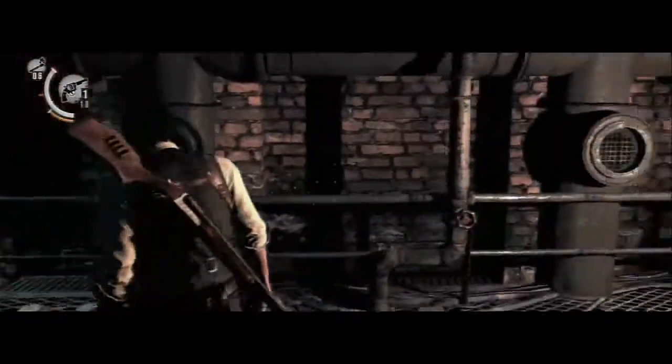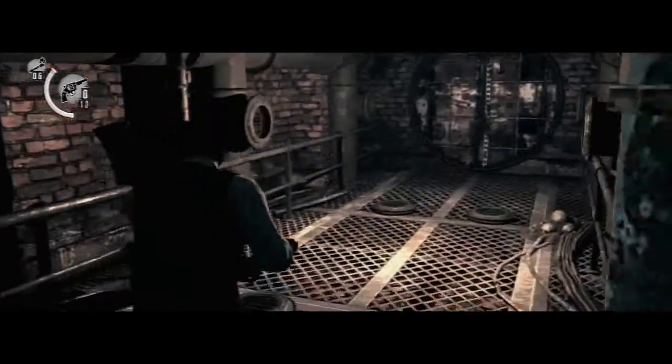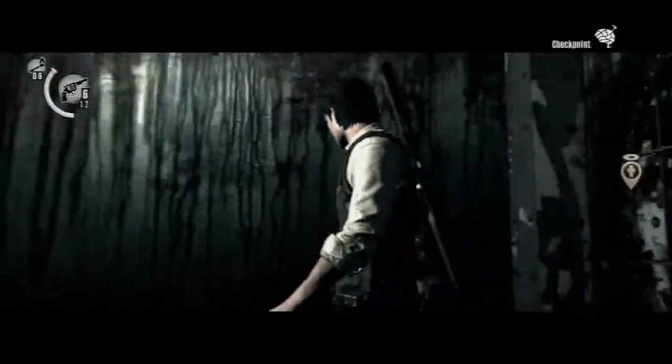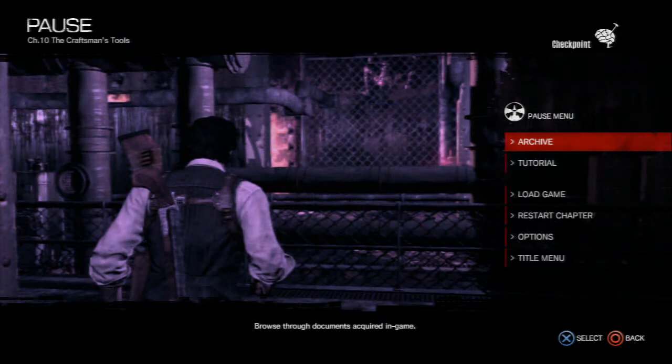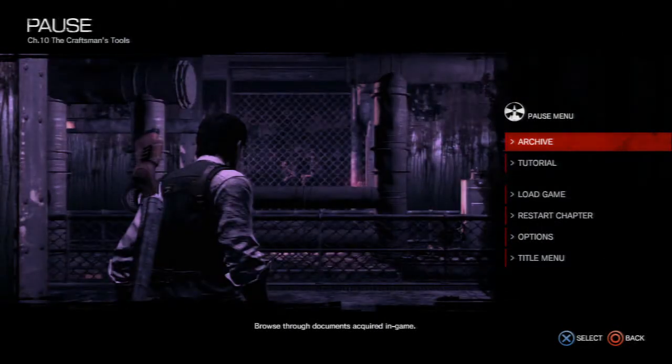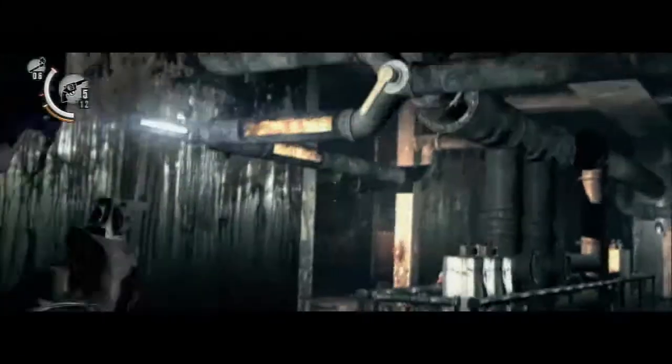In here you want to look up at the ceiling — there's a switch. Shoot that and you can carry on and you'll get a checkpoint. Be careful on the left — there's a bear trap. I'll run past it along the left-hand wall. Just as I turn left after shooting my switch there's a bear trap right on the floor, so just be careful of it.